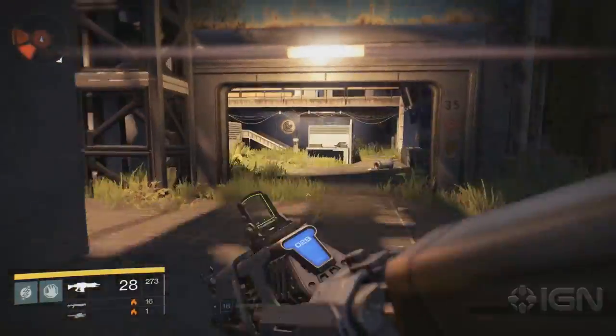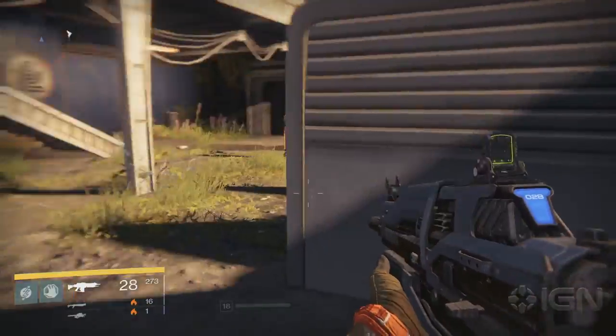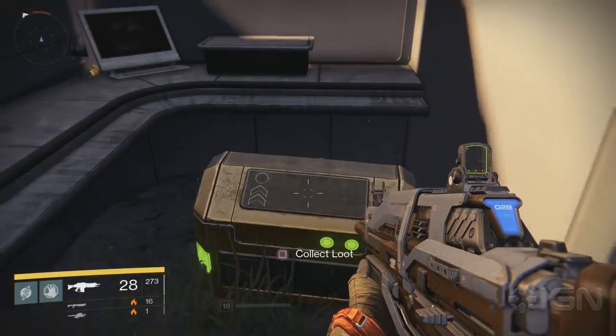In the N-Gen Branch, you can find a small office on the right filled with cubicles. Look in them and you'll find the next chest.